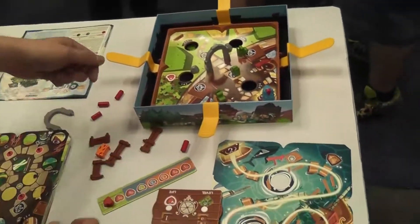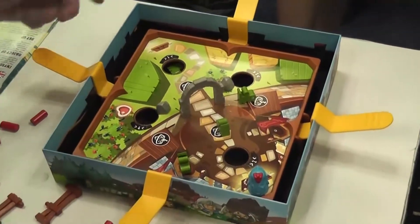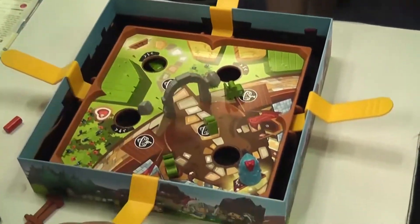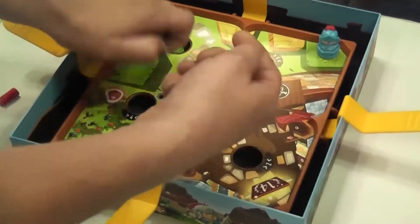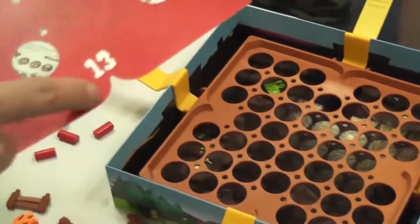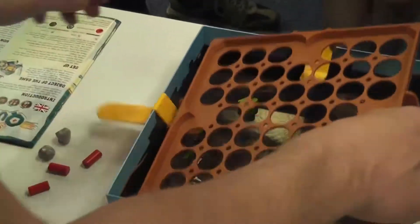This is a 1 to 4 player cooperative dexterity game where we are working together to move around this map. This is a little marble knight, so when I push down on this lever he will roll in the opposite direction. This is actually pretty advanced in the game so I'm just going to quickly reset it. Each one of these is a level — this is level 13. There are 20 different levels so this is more than halfway through in difficulty.